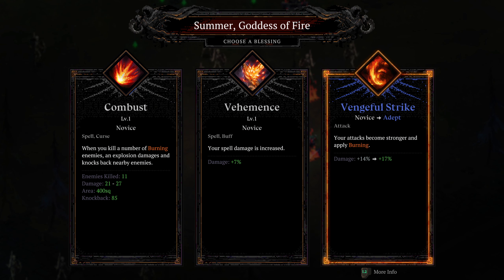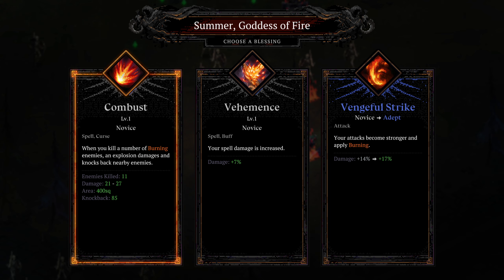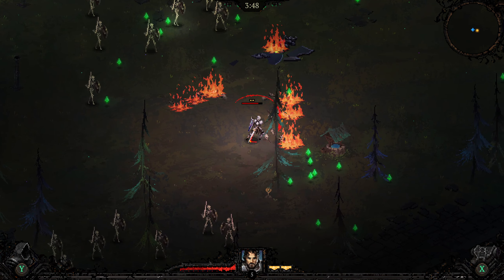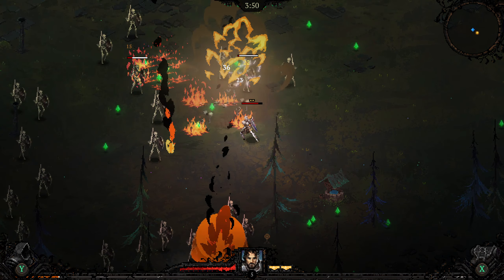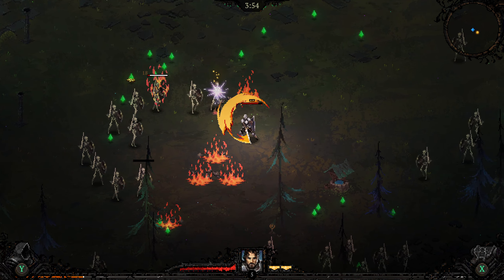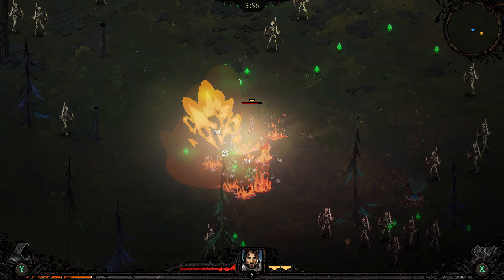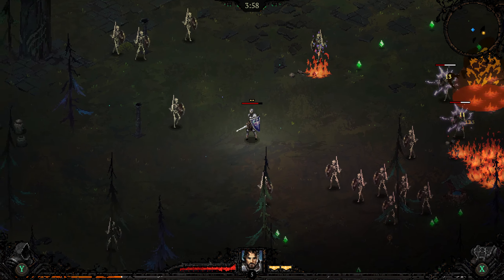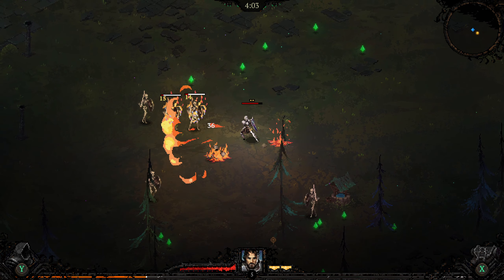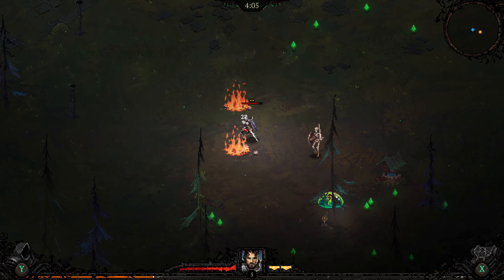Spell damage increase. Attacks become stronger and apply burning. Kill a number of burning enemies — explosion damages and knocks back nearby enemies. Just let everything explode. More AoE, more better. I'm wishing one of them would drop a heart just to top me off so I'm not tempted by that well down there. I'm saving it for a particular situation.